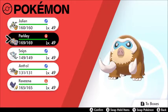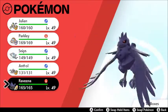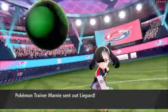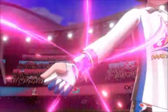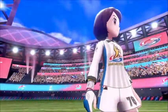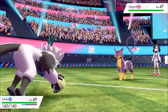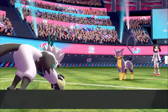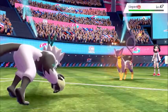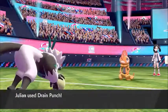We have Foresimian, Mammothswine, Togekiss, Durant, and Corviknight to take on Marnie. She sends out Liepard first — I'm fully expecting a Fake Out, but she goes for Snarl instead which lowers my special attack. That's fine because Foresimian is purely physical, and one Drain Punch knocks Liepard out and restores us to full health.